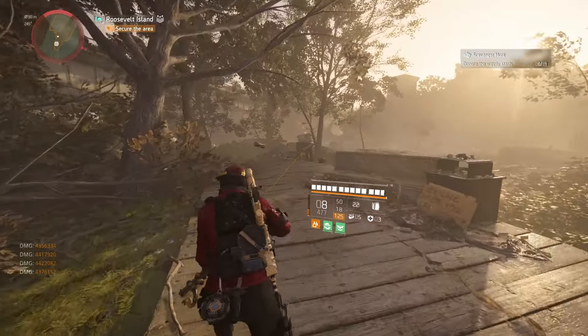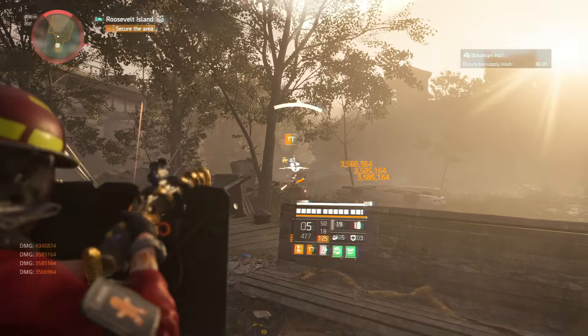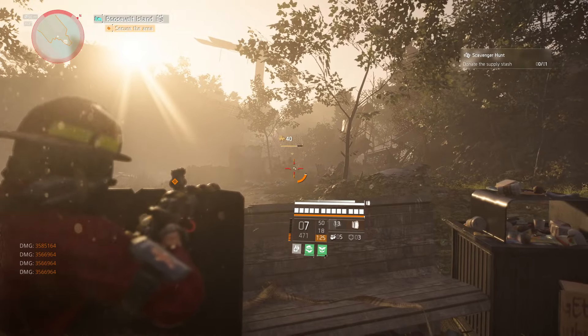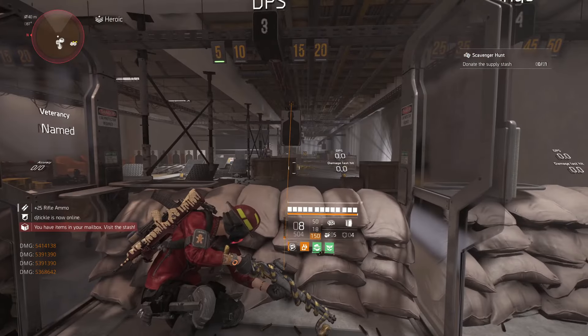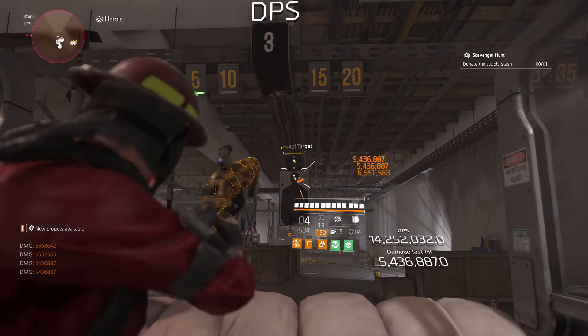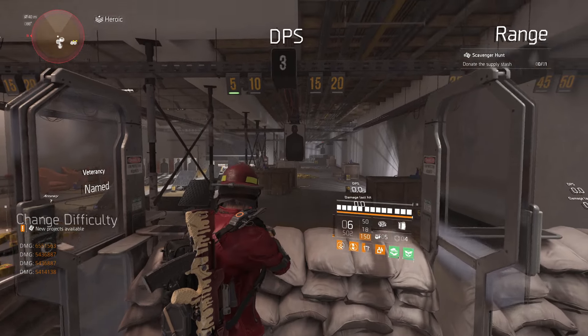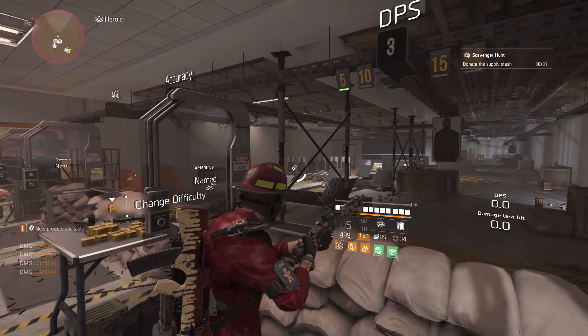The setup I'm going to showcase is going to be absolutely insanely powerful. We can mince Legendary Golden Dog in a couple of bullets — it is ridiculous. Solo PvE, whatever you want, any kind of PvE in the game, this is going to be a great setup. You can adjust it in many different ways. This is one of the strongest builds I've used in a long time, and it's so much fun, especially with the Diamondback boost.